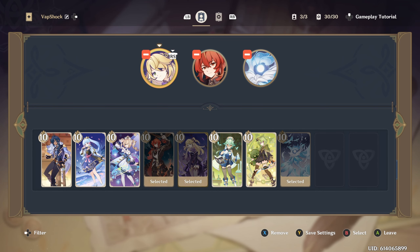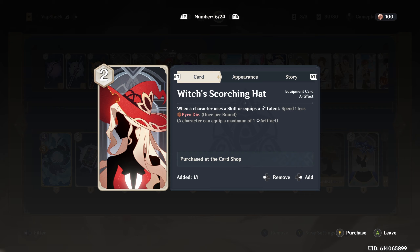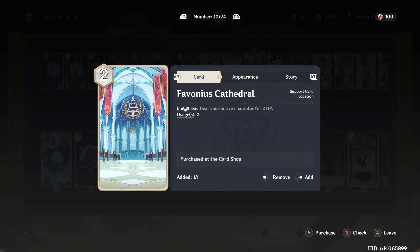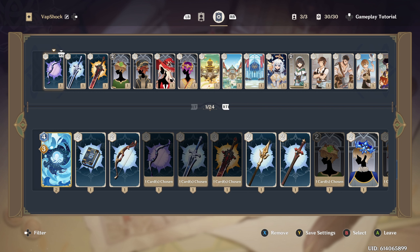Now that you've seen my three main character cards, let me show you how the deck build goes. We have the Sacrificial Bow, the White Iron Greatsword, Wolf's Gravestone, Lucky Dog Silver Circlet, Wine-Stain Tricorne, Witch's Scorching Hat, Thunder Summoner's Crown, Jade Chamber, Dawn Winery, Favonius Cathedral, Hilichurl, Catherine, Timaeus, Wagner, Timmie, Liben, Bestest Travel Companion, Changing Shifts, Strategize, I Haven't Lost Yet, Leave It to Me, Quick Knit, Sweet Madame, and Mondstadt Hash Brown. If you want the full description for any of these cards, just pause the video.